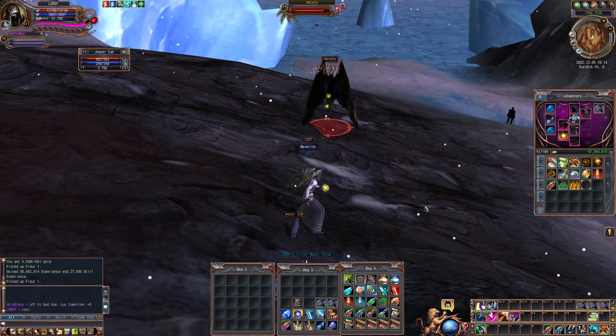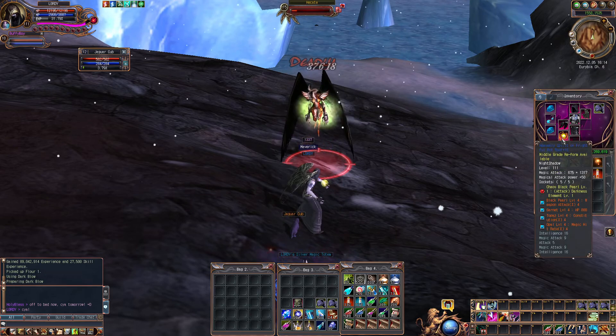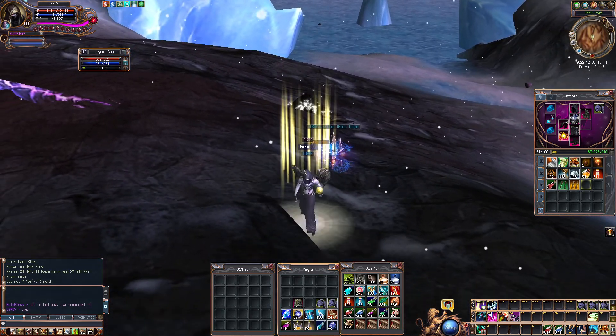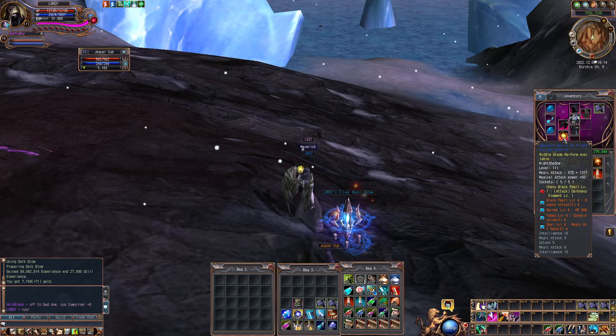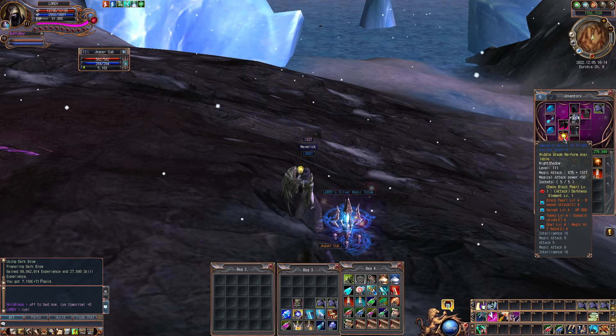I have, however, done some gear upgrades. I got a new weapon — my Guild Advisor helped me out. He gave me the weapon and all the stuff to upgrade it, and I traded him my old one, the level 91 green plus 15 that I had.